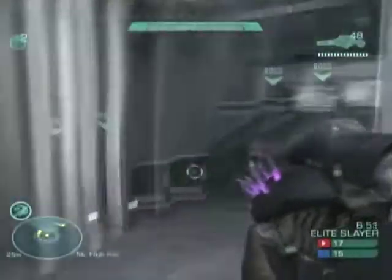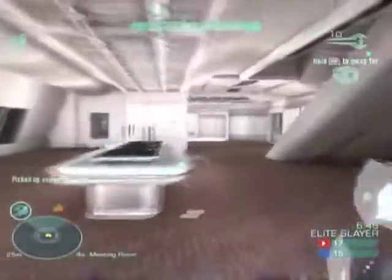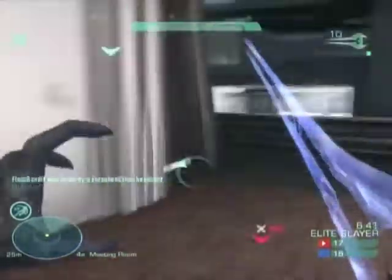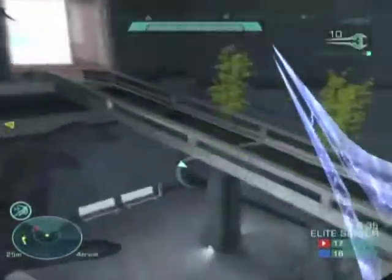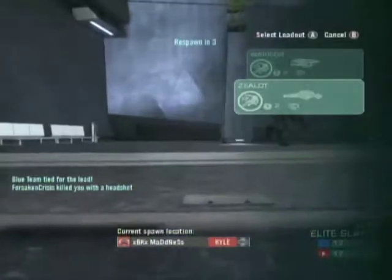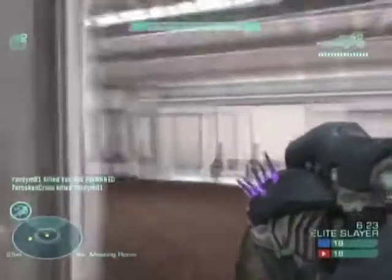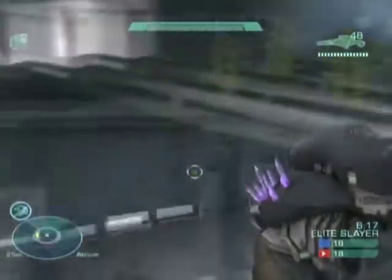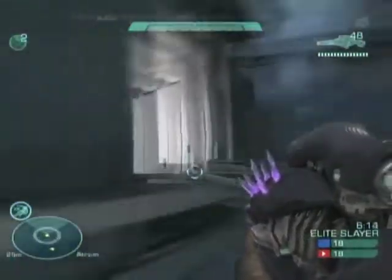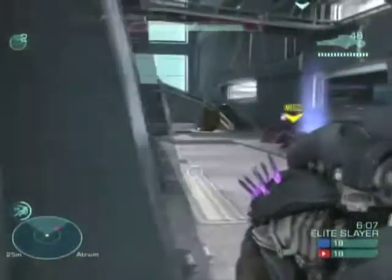A little more about the map Sword Base — I personally don't feel like it's a good map for Elite Team Slayer, primarily because it's a big map and you don't really have a way to get around it faster. Spartans have the jetpack and sprint perk, while elites really only have the dodge or lunge, which is mainly just an evasive maneuver when being shot at. If I could change one thing about the beta, it would be more perks for the elites and better classes.